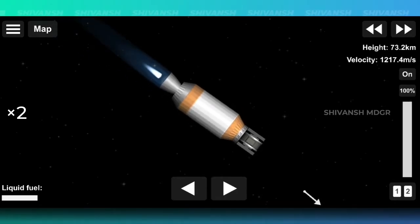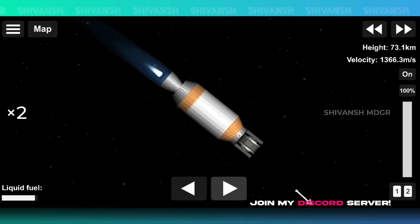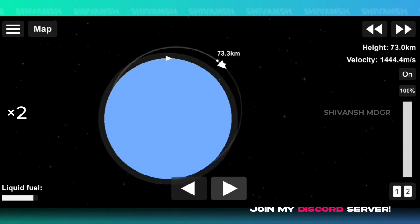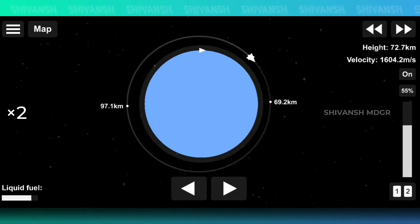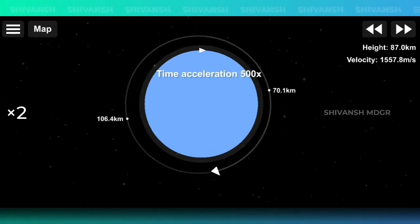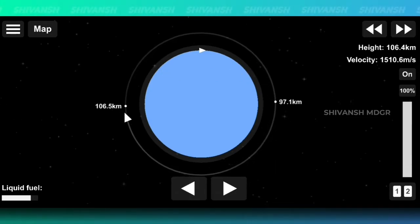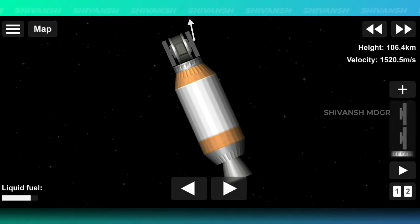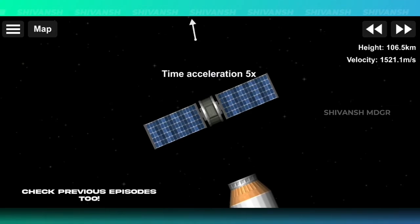So we have escaped Earth's atmosphere. Once you reach your maximum altitude, burn your engines in the prograde direction and try to achieve a circular orbit. Here I failed to achieve a proper orbit, so I will wait for the rocket to reach the other side and burn. Now it's fine. Separate your payload and tap on the solar arrays to open them.